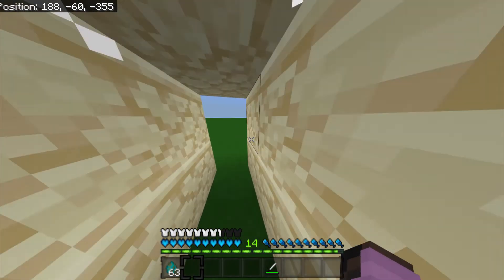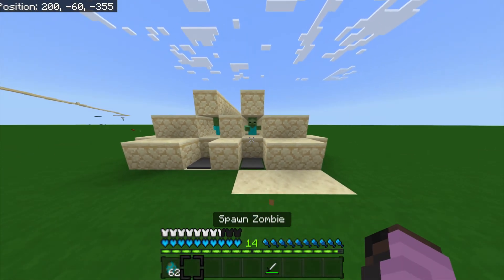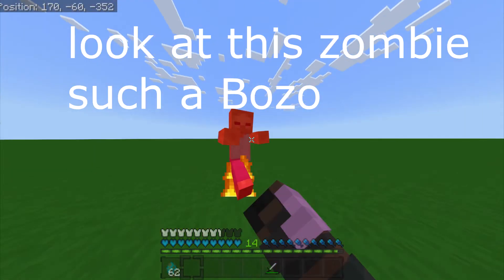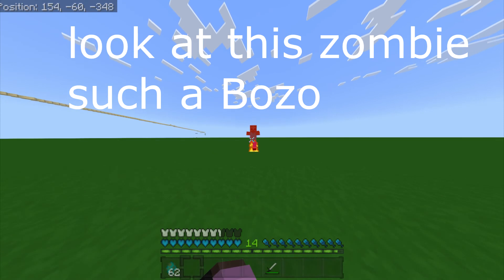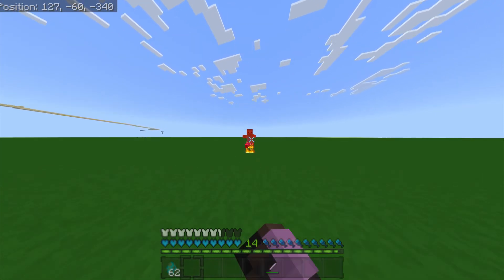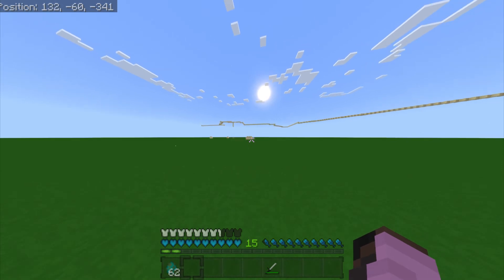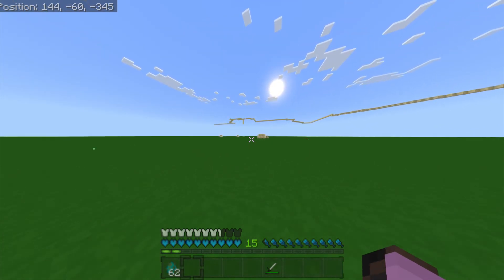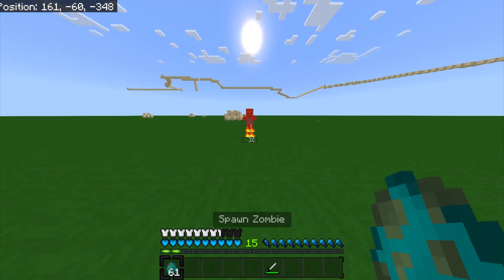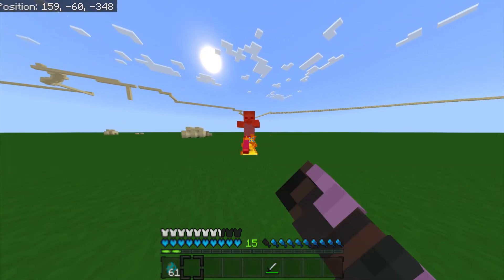And then if you do it sprinting, as you can see it takes way more knockback, so you're less likely to get hit by the zombie. Not just that, but whenever a hostile mob attacks you with a melee attack, instead of just hitting it, you want to sprint and then hit it and it'll get flung really far. For instance, this zombie is going to try to attack me — if I just hit it without sprinting it barely takes any knockback.